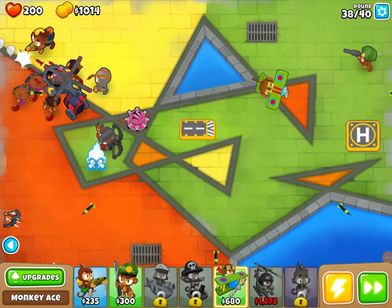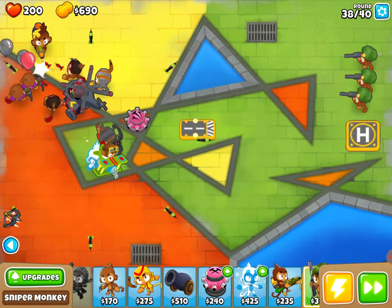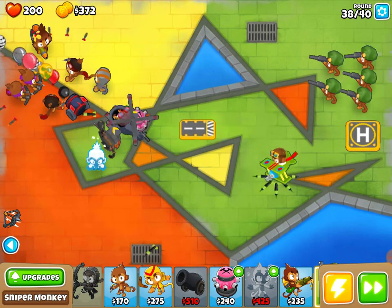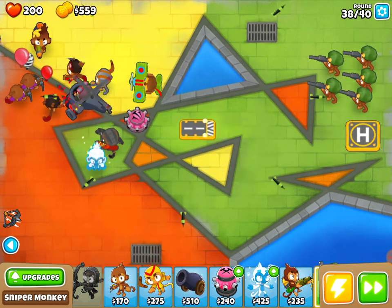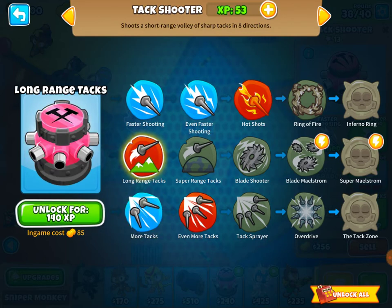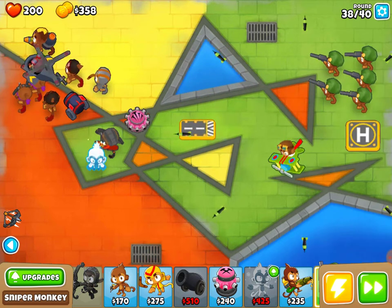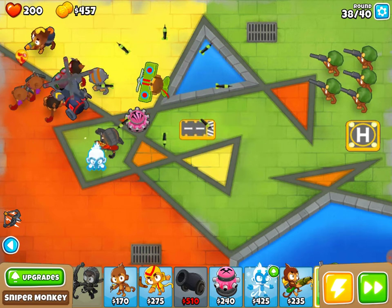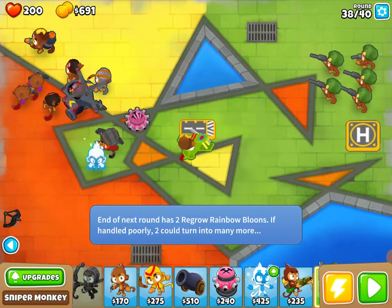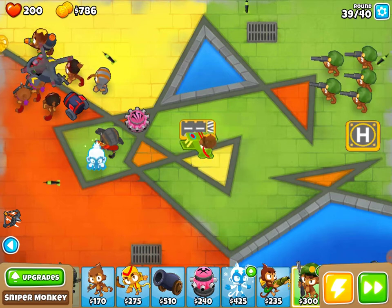Ceramic bloons! We should be able to take those out — we shouldn't really have too much of a problem. Let's get another sniper just in case — and another, and another, and another. We've got ourselves a few snipers now, so we should be okay. Let's upgrade the attack shooter with even faster shooting. For the sniper upgrades — Night Vision Goggles, Faster Firing, or Full Metal Jacket. I'll get Faster Firing. Level 10, and 50 monkey money — at level 10, it looks like you don't get to choose a new tower, you just get money.